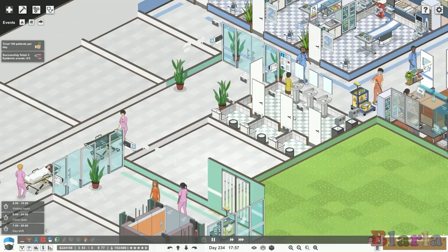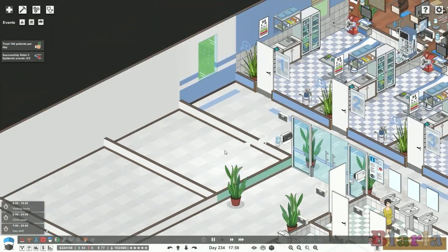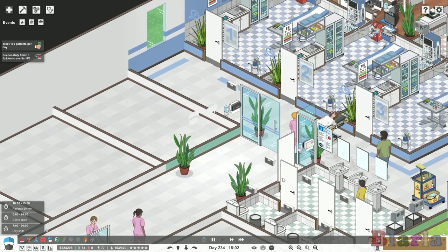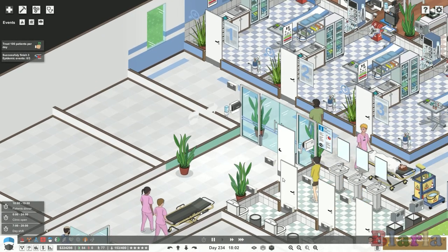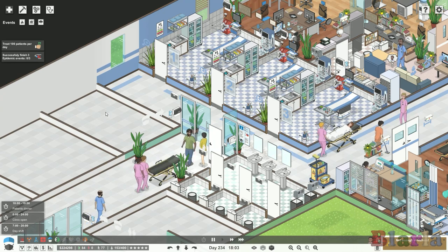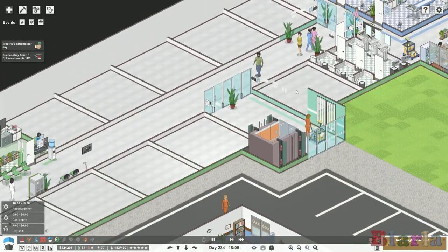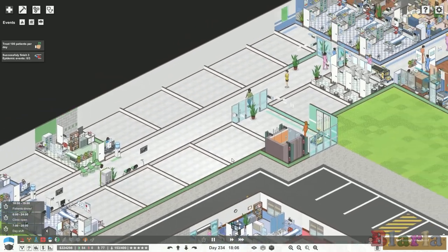There's a public toilet over here, and I think I might make this empty room the numbing ointment cupboard. I might have a look through the mods — this game does now have mods available with some really great ones, including numbing ointment cabinets. So that's the whole ground floor covered.